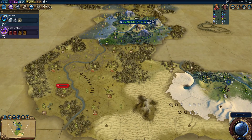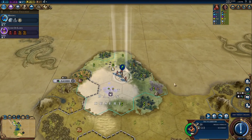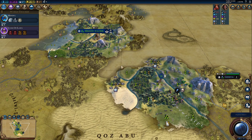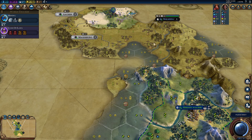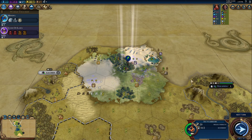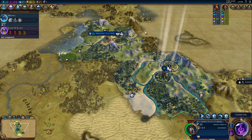Finding goody huts is also a main priority. One thing that will take your gameplay to the next level is the situational awareness to settle contested areas before uncontested areas. Like here — he might come and try to settle soon, so I've got to prioritize that. I'll start sending the warrior down to protect this settler; I don't want to spend money on another warrior when I don't have to.